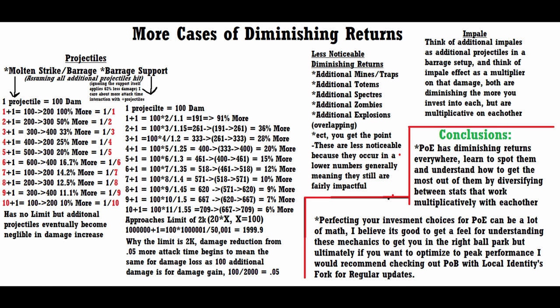In conclusion, diminishing returns are virtually everywhere. Learning and understanding them will help you make better builds. Ultimately, to perfect min-maxing a build requires a lot of math. Lucky for you, there is a solution — Path of Building. I'd highly recommend it as a tool to help you optimize your builds when trying to decide between various stats to yield the best result. Understanding the mechanics will take you to the right location, while using Path of Building will help you find the buried treasure located there. Don't solely rely on POB, but use it as a helpful tool.